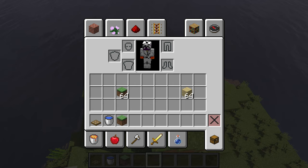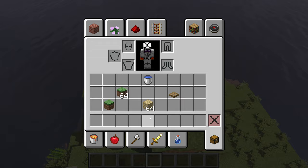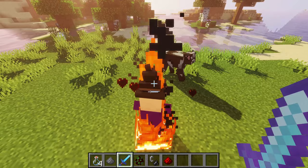By placing your cursor over an item in your inventory and pressing a number, you can move the item to that slot on your hotbar. You can also do it the other way around.